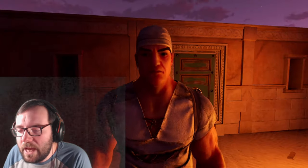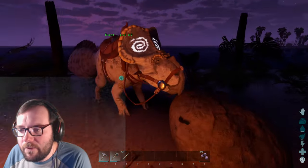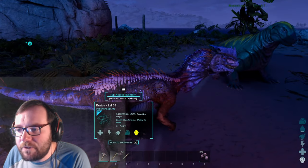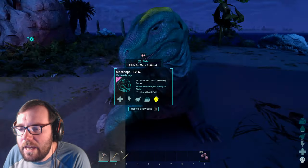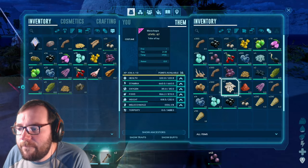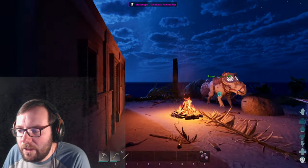Welcome back to another episode of ARK: Astraeos. Last episode we tamed the protoceratops named Runt, as well as Kratos our pachyranosaurus dilophosaurus. We also tamed the mosschops — it finally wanted a medjberry instead of honey, so fiber gathering is now much easier. We got 14 levels and we're going all into weight so it can carry a lot of stuff.